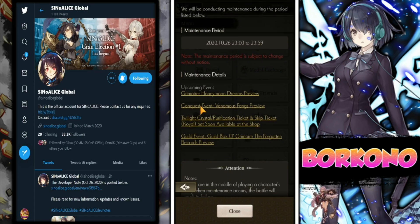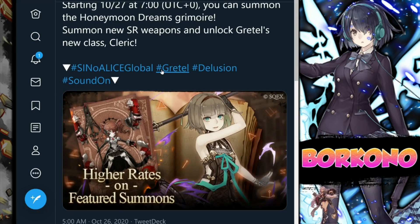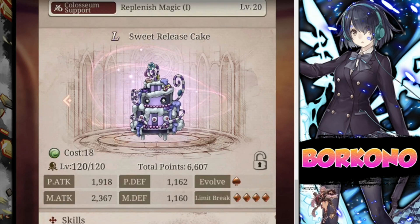We're going to have a new banner coming up, and I don't like it to be quite frank. Conquest event, Venomous Fangs — pretty interesting one. Twilight Crystal Pack — that's standard. And the Guild Box of Grimoire, which is your blood gacha. So this banner in particular, Gretel's banner, it's not a step-up banner, and there are new SR weapons. If you want Gretel, that's the only reason why you're going to pull on this banner.